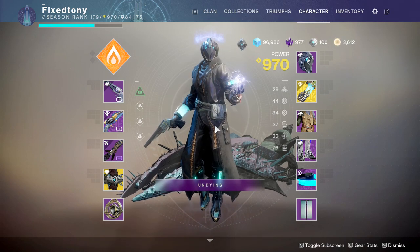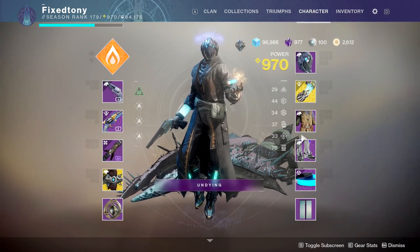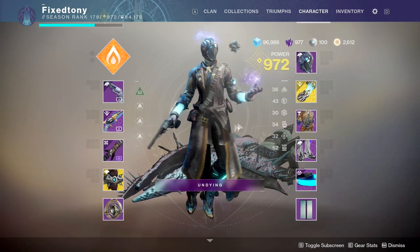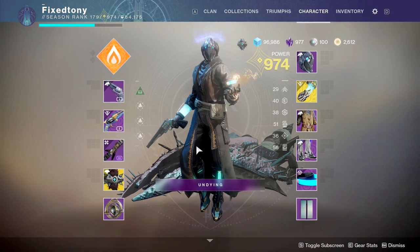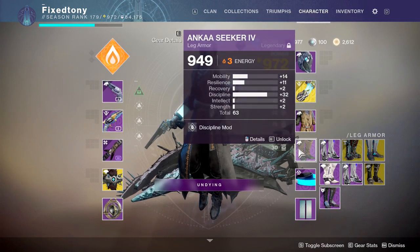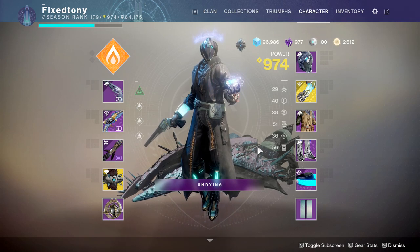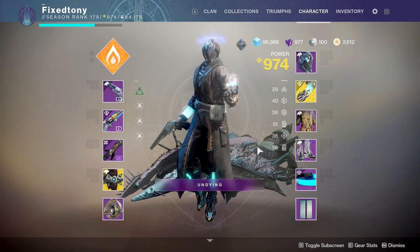I don't like to wear more than one piece from the same armor set. For example, these two pieces are from the same season — one is from Eververse and the other is from the battle pass, so that's fine, that doesn't bother me. But if two pieces are from the exact same armor set, that's why I'm wearing something different. It's just a rule I made for myself so I'm not just wearing two pieces of the same armor set — it's a weird rule but it's something I like to follow.